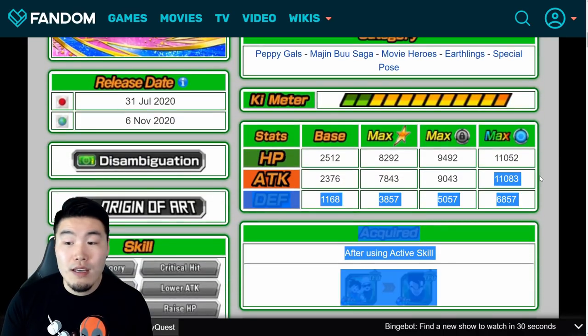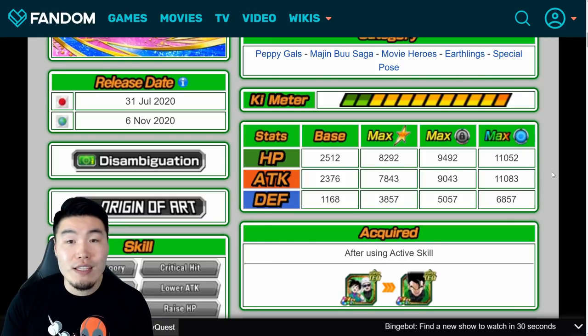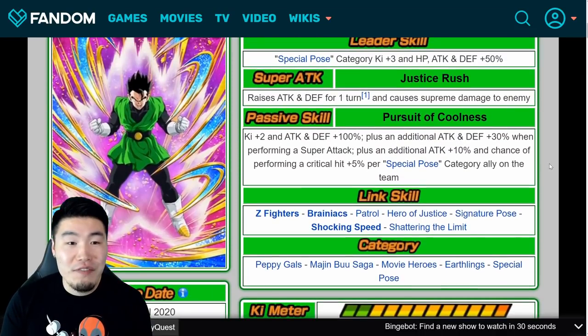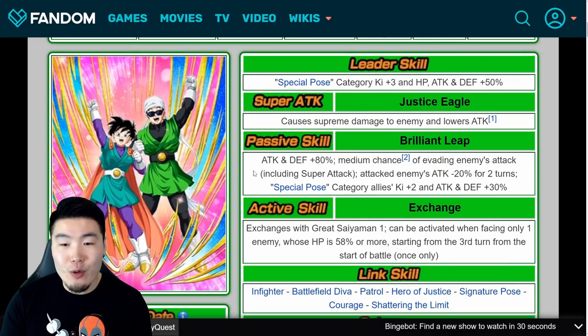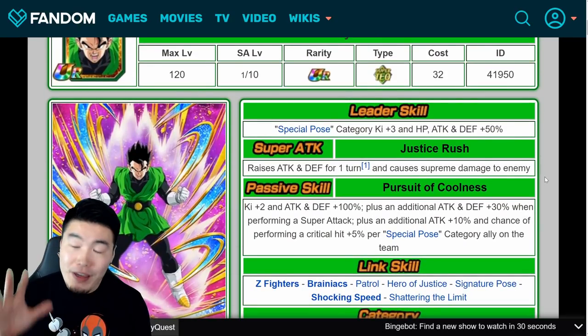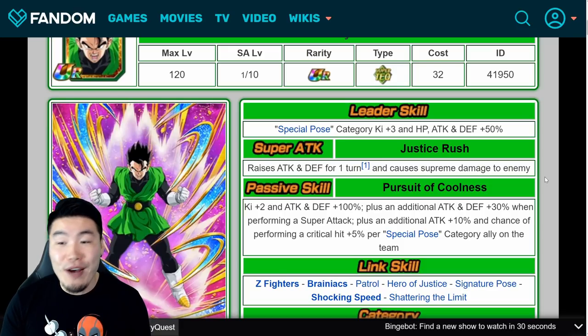Stats are pretty low — 11,083 Attack, 11,052 HP, and 6,857 Defense at Rainbow Status. But that's not really a surprise considering he is a free-to-play unit. As a free-to-play unit though, he's definitely one of the better ones out there. I always love units that give you a choice between more of a supporting role or more of an offensive slash tanking role, so I'm a big fan of this unit. Definitely going to be maxing them out as quickly as possible.